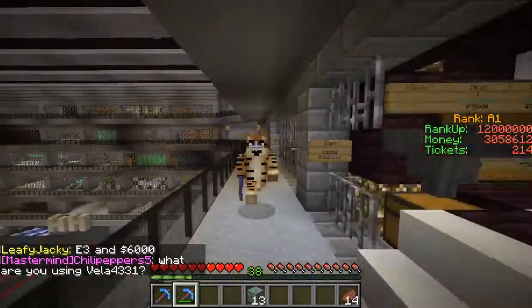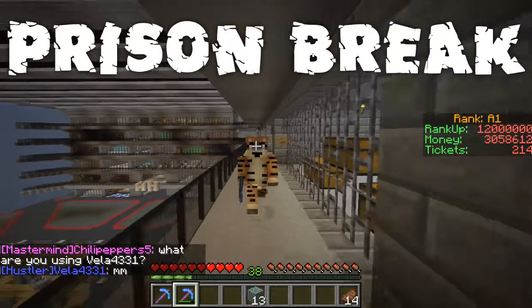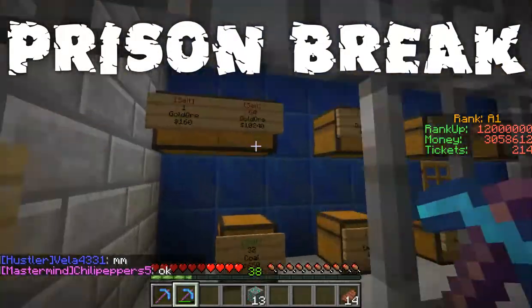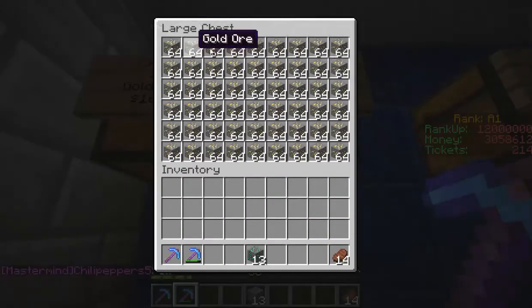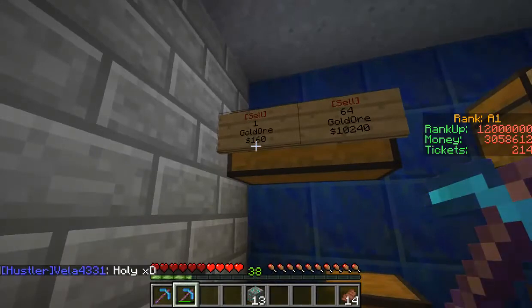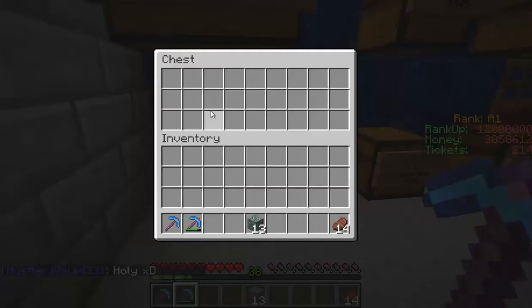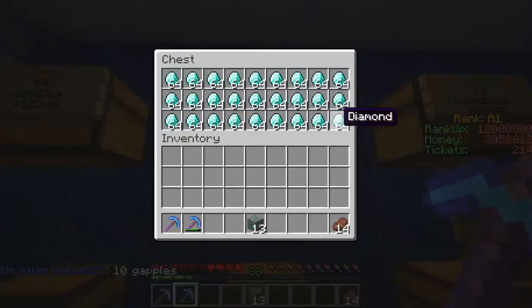Welcome back to another episode of Prison Break. A lot has happened between episodes - I haven't had much time to do recordings, but the shop has gone quite well. We've been buying gold and have been completely inundated with gold ore. I've got so much of it - buying it for $160 a piece and can sell it for $200. Nobody's sold us any coal though, so I'm not sure what to do about that.